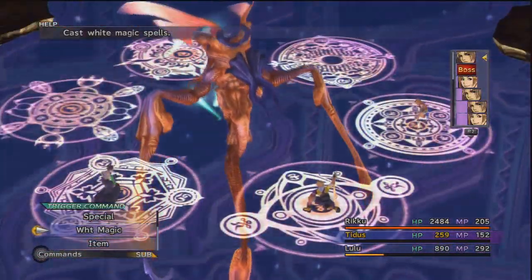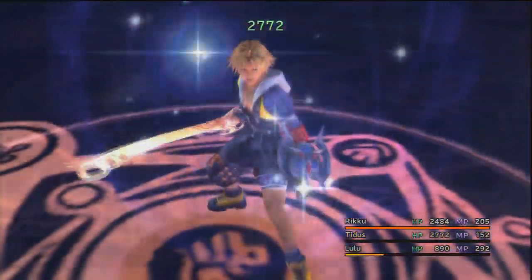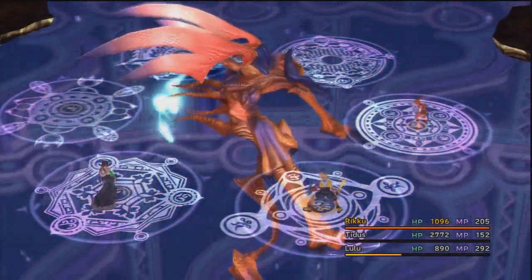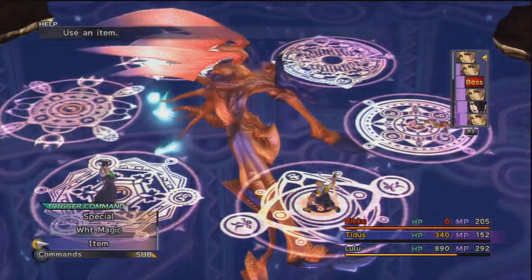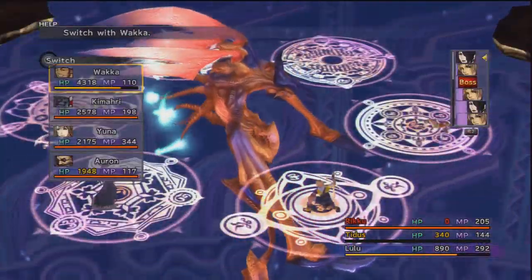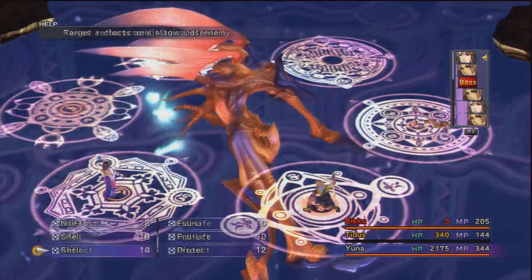Bring Rikku in to throw a Phoenix Down. Now it's the Spectral Keeper's turn. He's used Berserk Tail - I've lost control of Rikku, she'll only ever attack. He's also changed the position he's facing so he's going to counter and hit the three front glyphs that Rikku and Tidus are on, but Lulu is safe. I need Lulu off the board - Haste her with Tidus and let her leave. Now I can move someone in: Yuna can demonstrate Full Life, which revives someone with 100% health, like throwing a Phoenix Down with Alchemy.